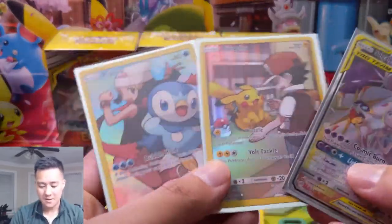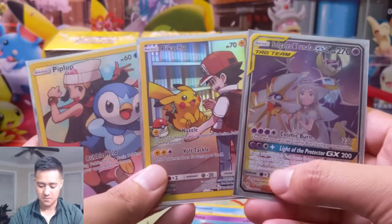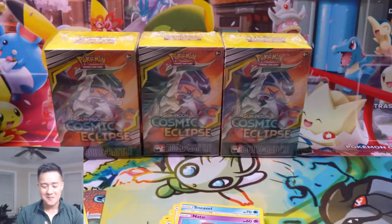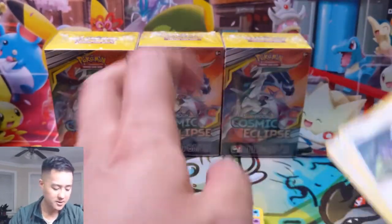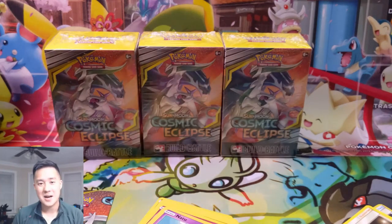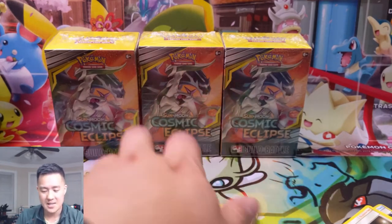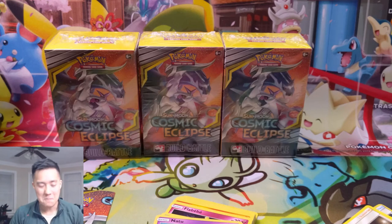In this video we pulled three alternate arts and this one is textured because it's a tag team. We also got a Flygon GX — though that card sounds pretty bad. So that's it: we also got Roxy, Great Catcher, and Roller Skater — all very good. Thanks for watching, guys. Like, comment, and subscribe. Stay tuned for probably tomorrow or the day after — we'll be opening the rest of these Cosmic Eclipse boxes. I totally underestimated the hype for Cosmic Eclipse but the competitive side of me is really excited. Let me know your thoughts on this set in the comments below. I'm Moana Turtle and I'll catch you guys next time.